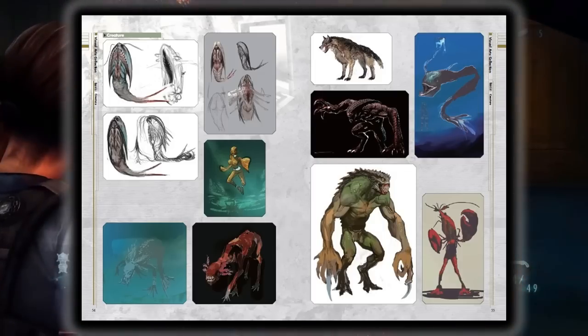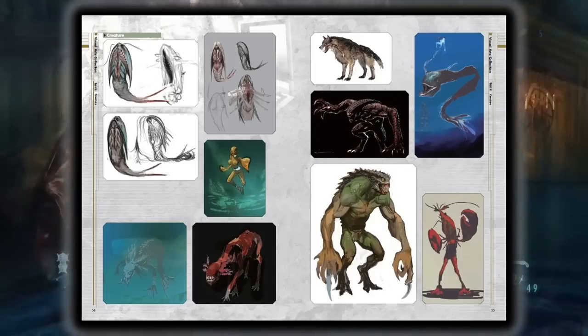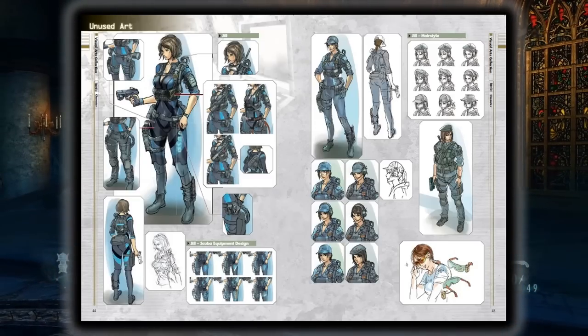Shown here are even more scrapped enemies that never ended up making it into the final game. Shown here are the many different ideas Capcom had for Jill's character model.